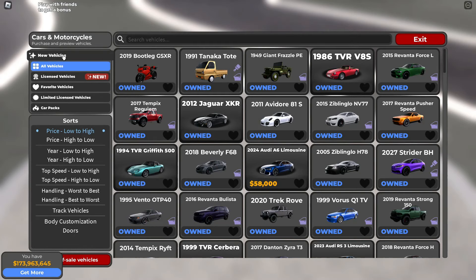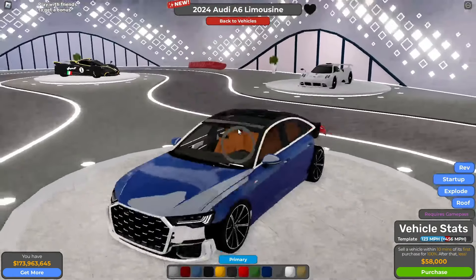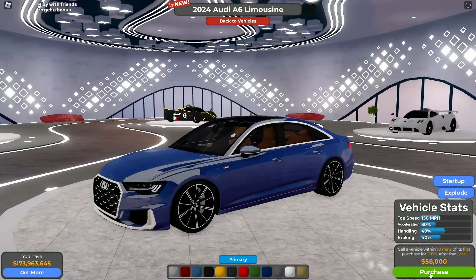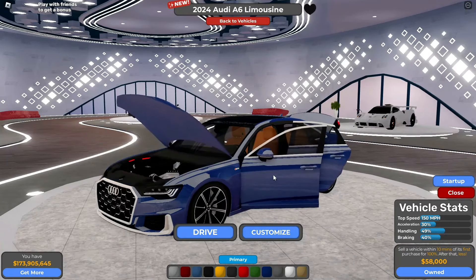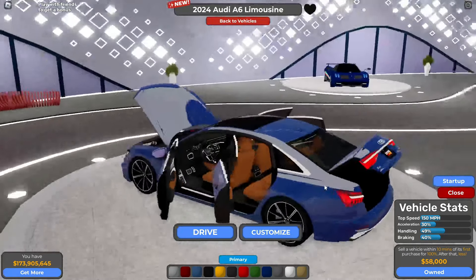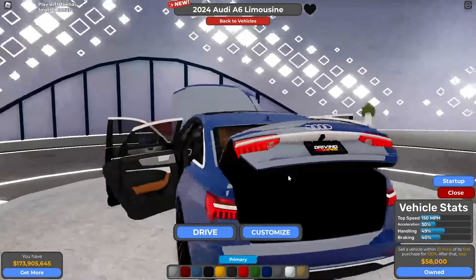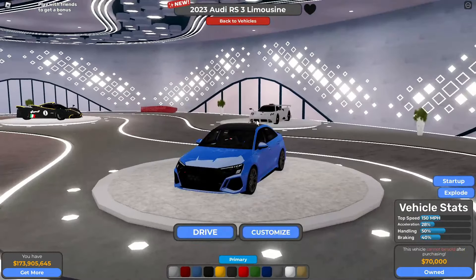New vehicles — here we go. The 2024 Audi A6 Limousine is 58,000, not too expensive. Top speed is 150 miles an hour, handling is 49%, and braking is 40%. Going ahead and exploding it — fully detailed engine, fully detailed interior, back seats, trunk, very detailed looks.